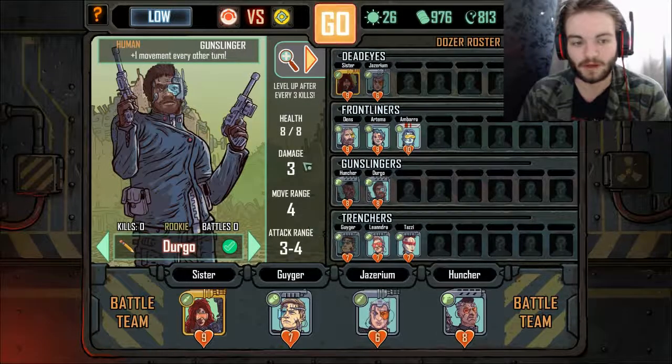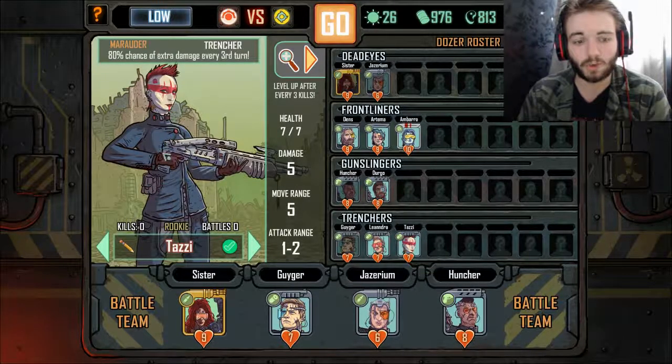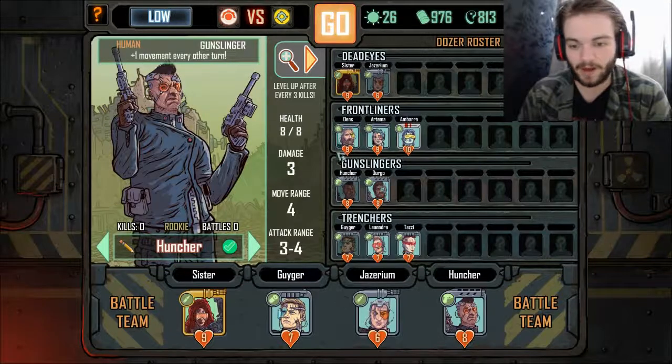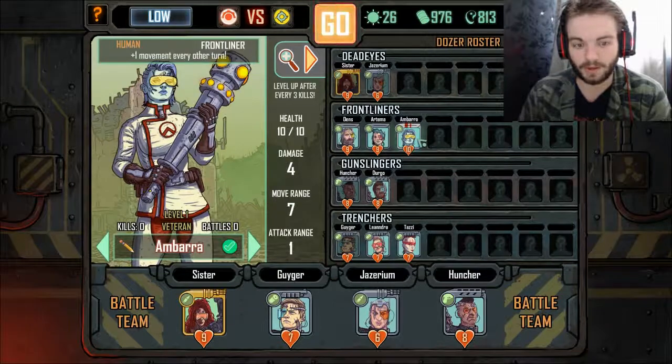All of these guys are rookies — it says rookie down there, how many kills, how many battles, and so on. We also have an elite, who's very powerful. You get rookies, veterans, and elites, and you'll normally want a mix of all of them. I'm going to leave things as they are for now because we haven't encountered other crew members who would be more helpful yet.